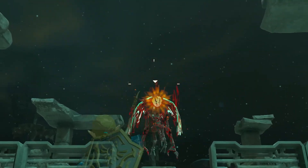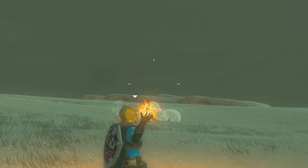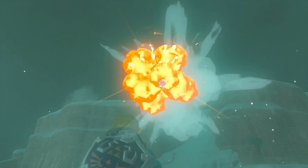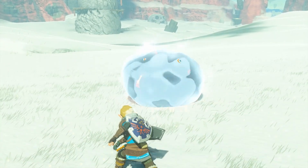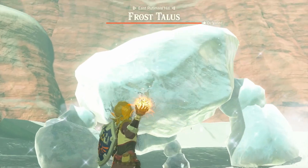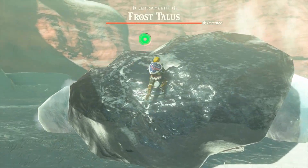You can even throw it at Gibdos to remove their armor, and it usually stuns most enemies like Bokoblins. When thrown at any basic ice enemy, it will instantly kill them, which makes ice Lizalfos a lot more bearable. Watch out for ice Chu-Chus though, since when they drop their jelly, it will be set ablaze and turn into red Chu-Chu jelly. Firefruit will immediately stun any ice Talus and clear the ice on it. Obviously you could use any other fire weapon, but this is a much cheaper alternative.